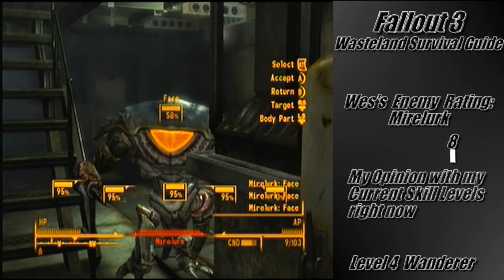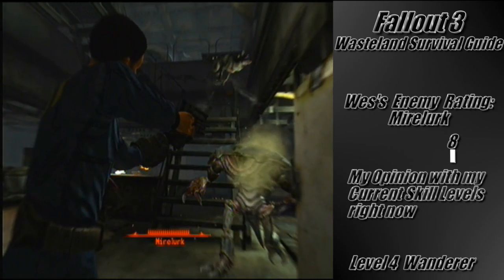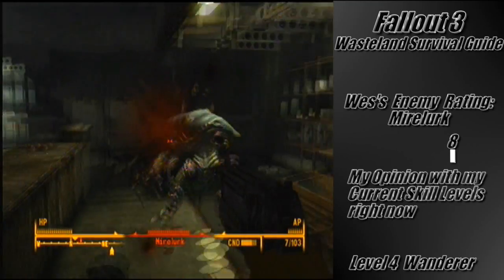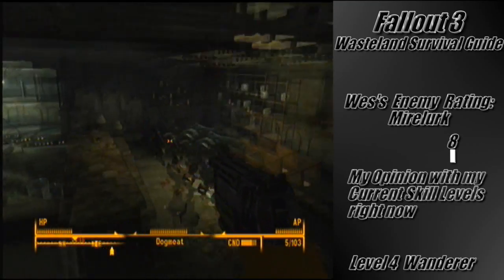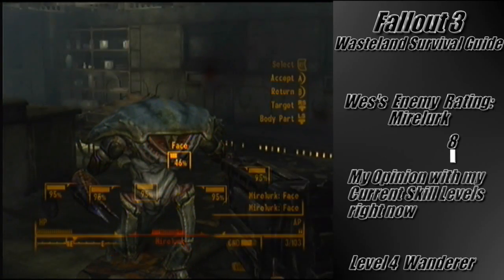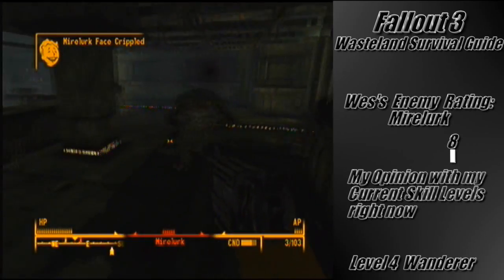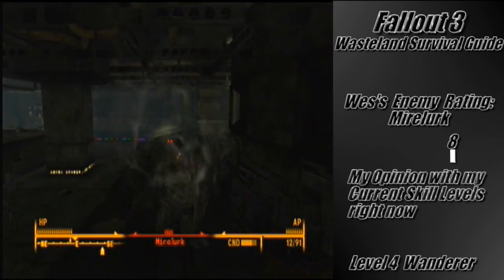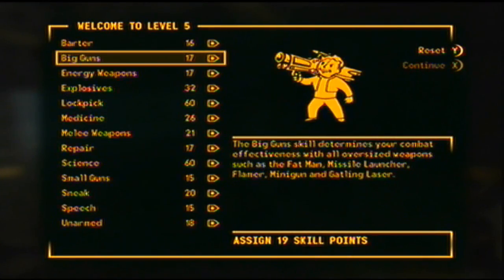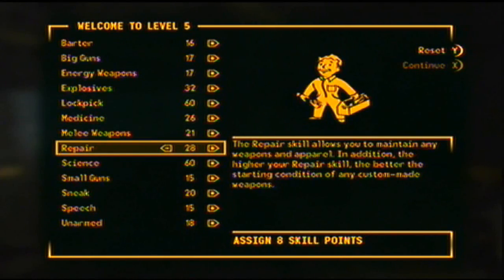We can go return to Moira or we can go over here — I believe this is a cafe. It's a service entrance but there's like a cafeteria thing here. Oh shit — a Mirelurk Hunter! These things are a lot bigger and they have a lot more armor too. These things you do not want to — how should I put it — mess around with, especially this early in the game. I mean like later they're alright, but right now they're not so much.